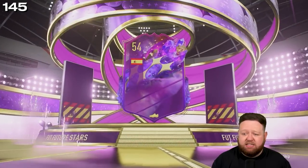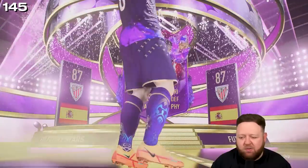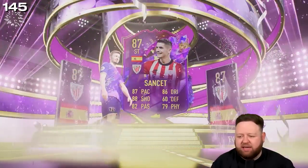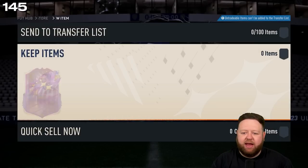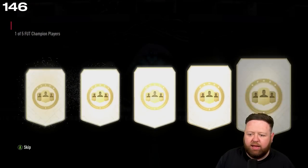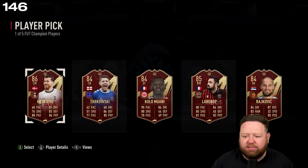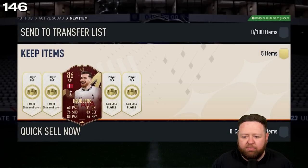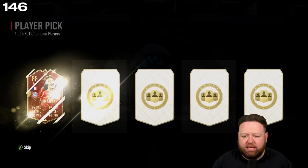Future Stars guaranteed — who are we gonna get? We see a Spanish striker from Athletic Club — an 87-rated Sancet. What we're gonna get from these today? Can we get Hakimi? We could get ourselves an 86 Hviberg — quite a lot of high-rated players in that one pick, but need it to be better than that. I want to see Hakimi.